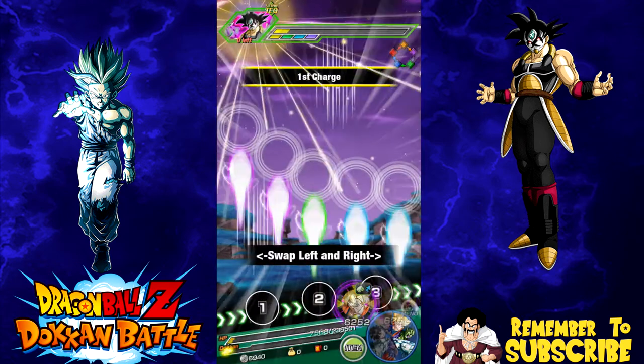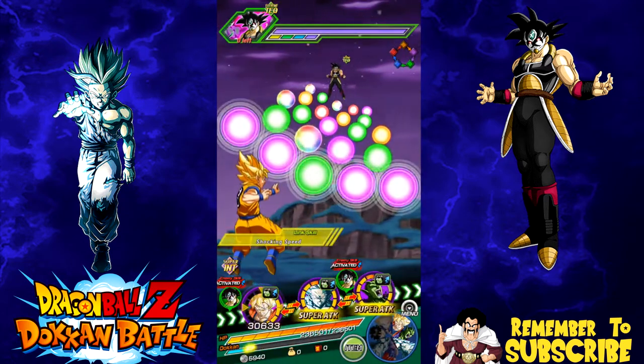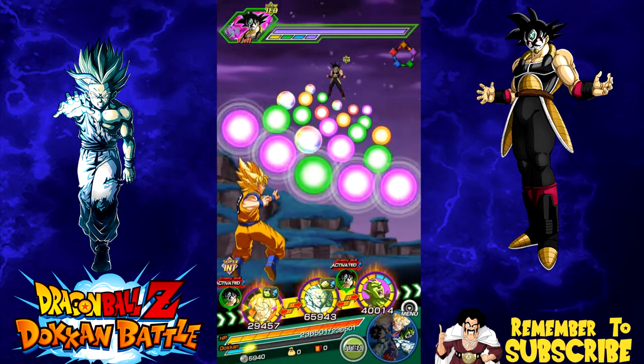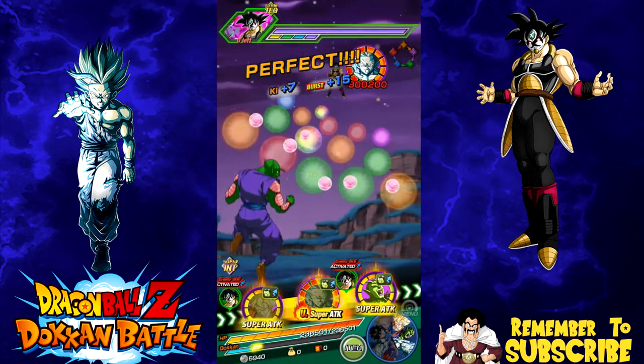The only thing I'm missing is another LR Gohan to link with LR Gohan — the base form Gohan. Anyway, now I have to make a decision whether I want to keep the key orb manipulator with him or Piccolo, because Piccolo's going to be on the next round as the linking buddy with the other LR Gohan. Doesn't really matter though at this point.